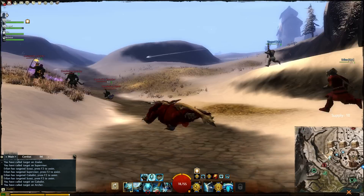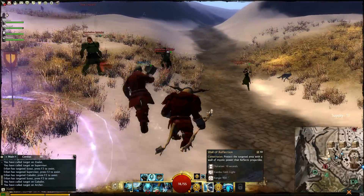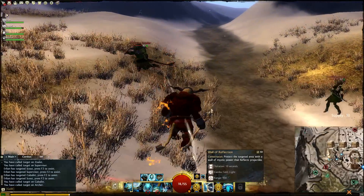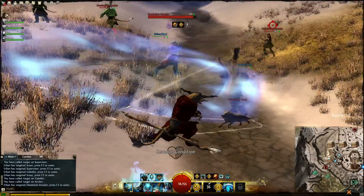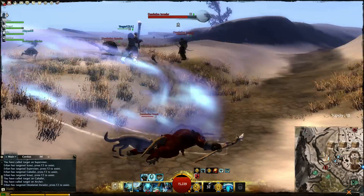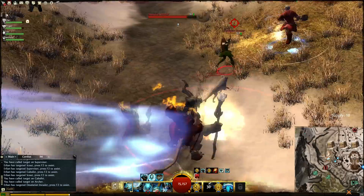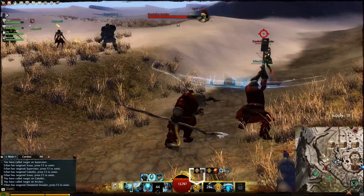I'll put down a wall. Wall is up in three, two, one. Colour target? On the left here, this Desolation invader with the bomb. Building a wall behind him. Dammit.